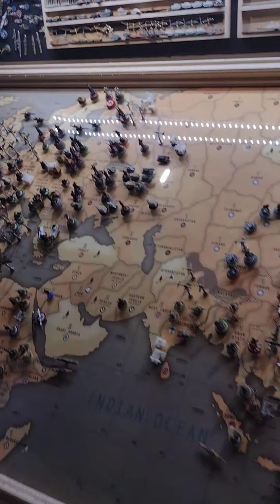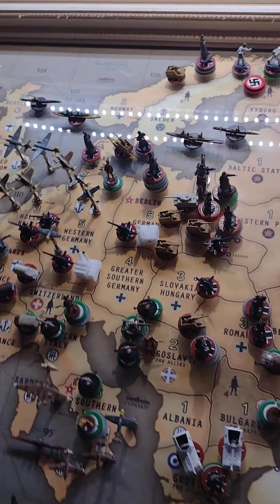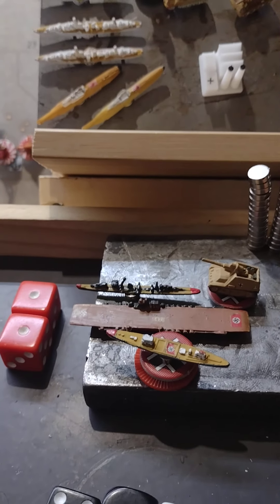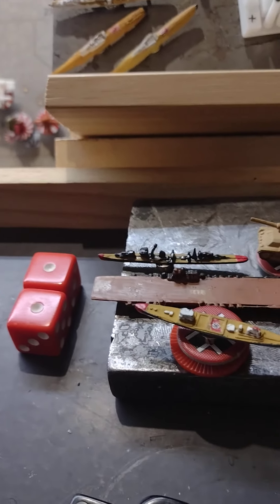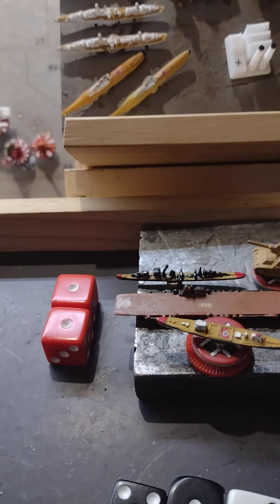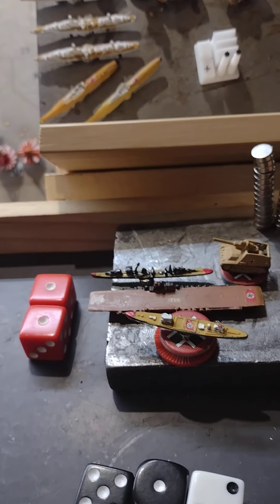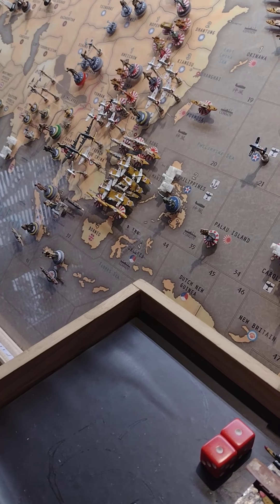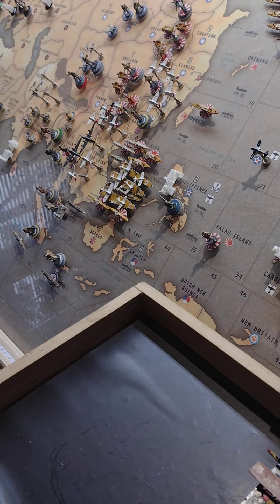Welcome back. It's turn two for Germany. It's 234 and the code is Sea Lion. Germany purchases six transports, one carrier, one destroyer, and one artillery. Not a whole lot going on — just some strategic bombing and a couple of battles.